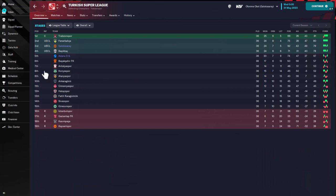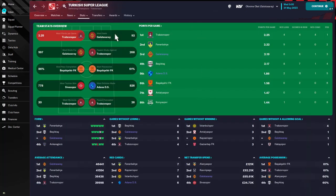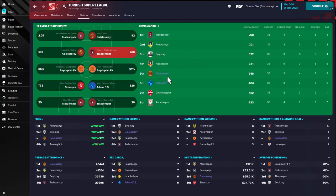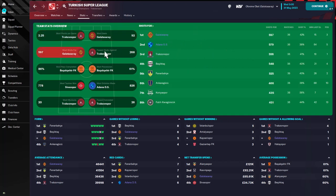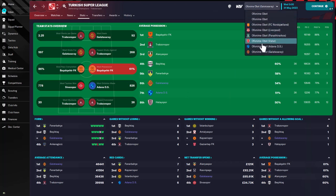Looking at Adana and Galatasaray in the Turkish league — Galatasaray finished third; I think they were predicted fourth, so that's not ideal, I wanted them to win the league. Galatasaray had the most goals with 92. Fewest shots against was Trabzonspor. Adana had 74 goals and Galatasaray had 92. Both are high up for most shots as well. Most possession was down at 67, so it's not really a possession-based tactic — there's a lot of running and the attacking mentality means the team isn't obsessed with keeping the ball; they're focused on scoring.